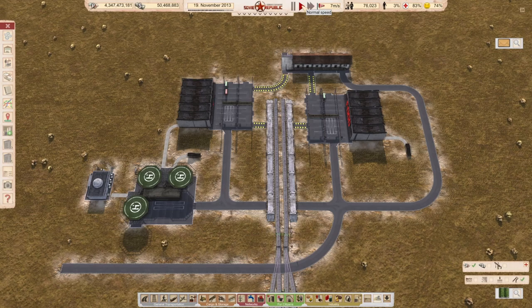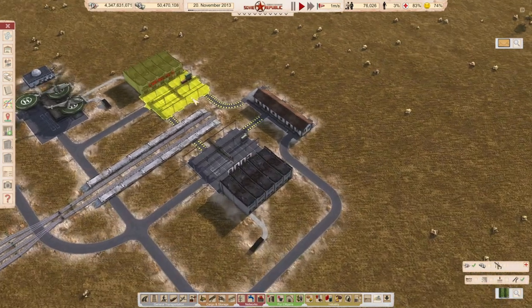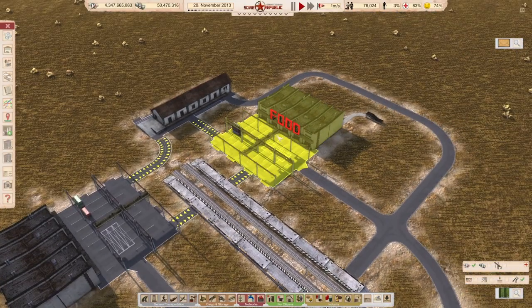Hello, welcome to another quick tip. My name is Kaya Maya and this is Workers and Resources of the Soviet Republic. This quick tip is about how to make specific container areas — container loading stations that only load one specific type of good. Like in this case, this container loading station only loads chemicals and this one here only loads food.